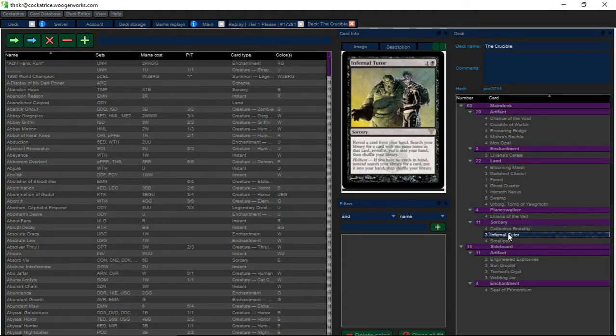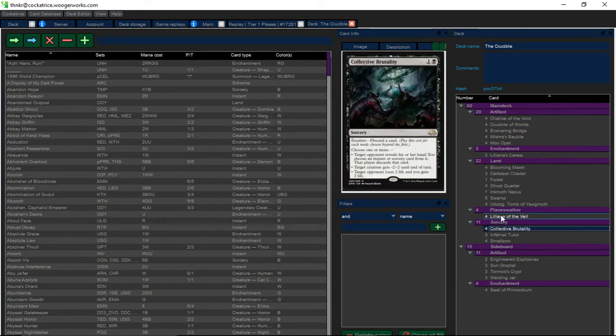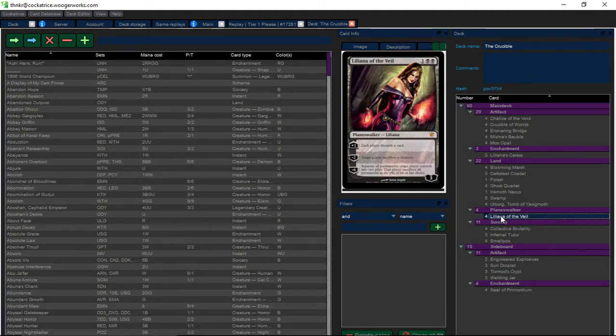Smallpox and Collective Brutality are both very good against Burn, Infect, or whatever. Smallpox is also pretty good against Tron. And then three Infernal Tutor — it seems weird, but you go Hellbent really quickly with this deck because you drop your hand really fast. Along with Collective Brutality and Liliana, yeah, you drop your hand fast.